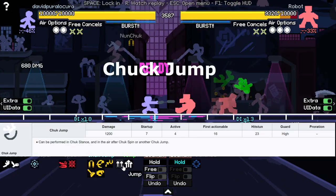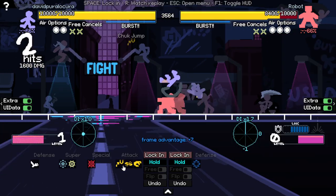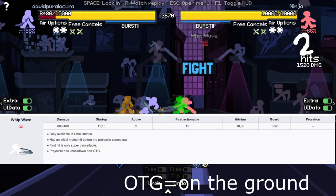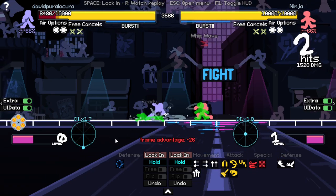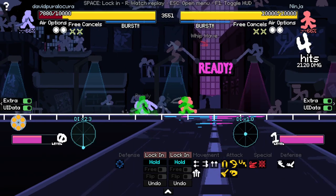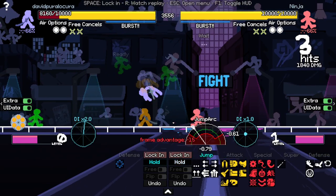Chuck jump is one of your best moves — it does 1200 damage, the same as sweep and jump kick. These three moves, if you can, you should always use them in a combo. Whip wave has an initial startup attack which does 800 damage, and then it throws a projectile which does 400 damage. It creates a mix-up where if they DI down, they get on the ground and you can keep whip waving. And if they DI up, you just get a combo, but it's not the best damage.